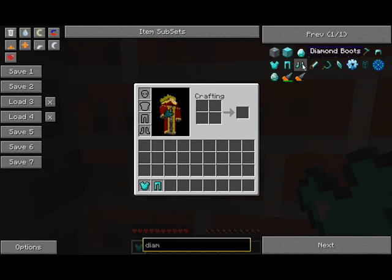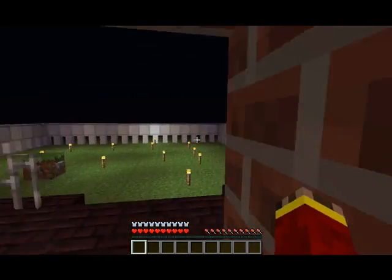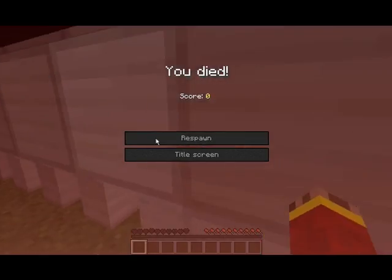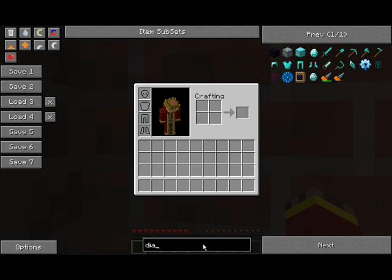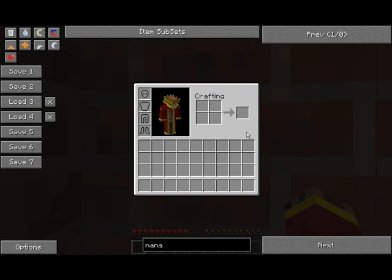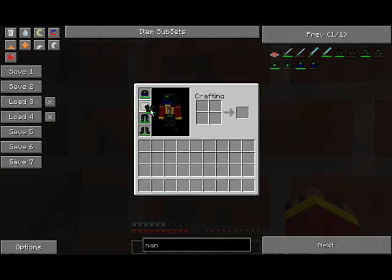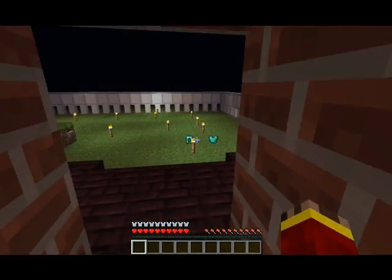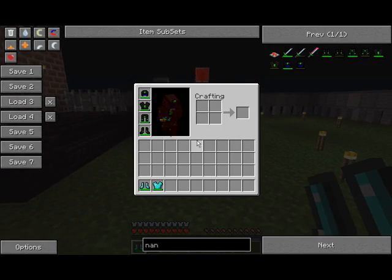With diamond armor — do do do do — put the diamond armor on. With diamond armor you get killed in four hits. Four hits and it kills you even if you have diamond on. And then let's check with nano suits. Nano suit pieces, even when combined together — you don't get hurt. So if you're building this, I would suggest you get nano suit armor so you don't get yourself killed.